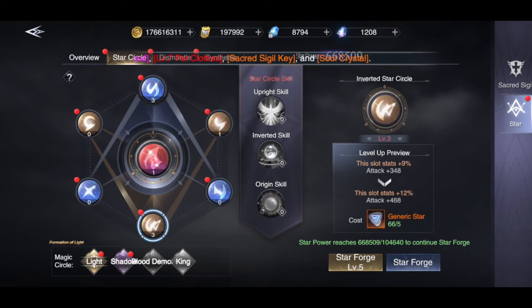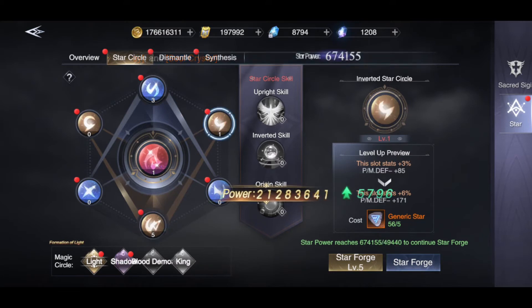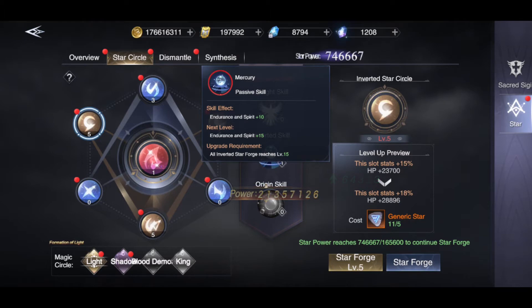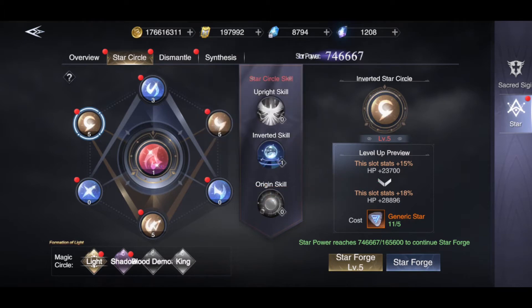Now I have level 3 on the attack, so I'll make them level 5. That's level 5, level 5, and level 5 on this one. Boom, I got the skill - endurance and speed plus 10. It pops up the light.